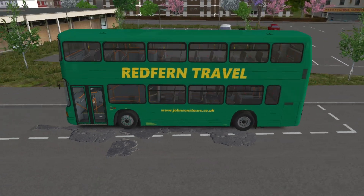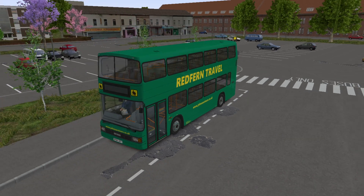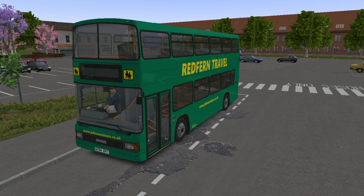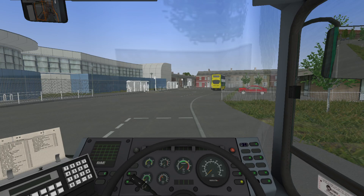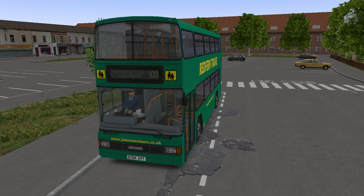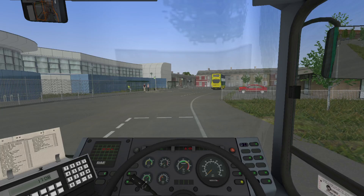Obviously this isn't a Leyland Olympian in game - this is probably the closest you can get to one. It is the absolutely magnificent Optare Spectra made by V3D in full height configuration and with the step entrance. We've got the vehicle set up now. It's very nice to be back at the helm of this bus, as it has been a very long time since I've driven this one on video - it is one of my favourites, I will admit.